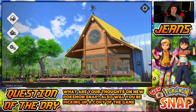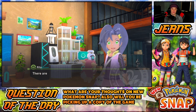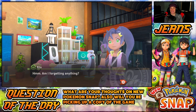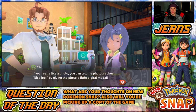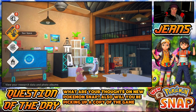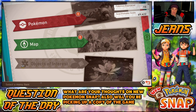We're pretty much done with the whole tutorial so I can go research, go to the lab, or go to settings. Let me go to the lab and see my Photodex. There's my Photodex — Pokémon map, objects of interest. Let me check out the map. Oh, it shows me all the Pokémon I saw and exactly where they are on the course, so I can be ready for them next time. Good to know! Pokémon registered: 15 photos, 15 registered.